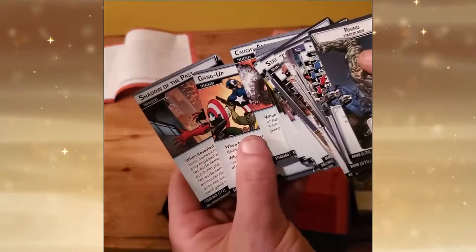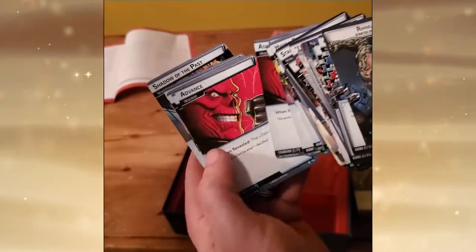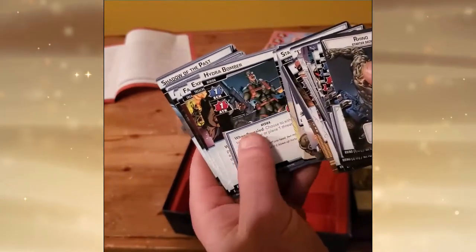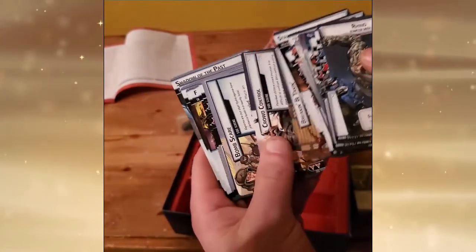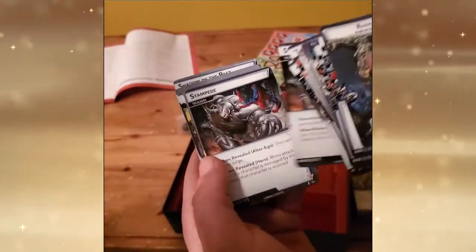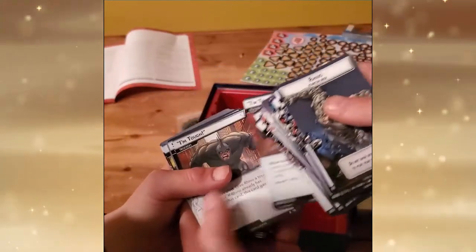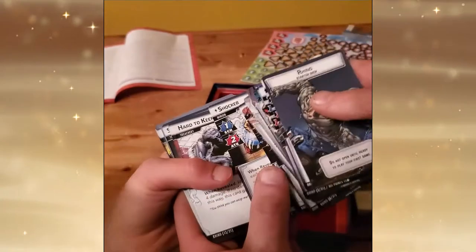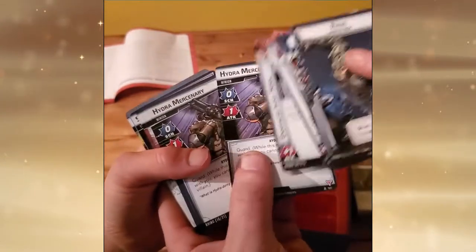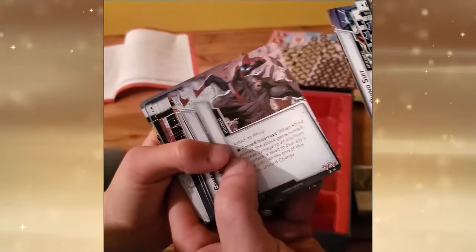Here we get into the Rhino deck — another enemy deck. We've got lots of different enemy cards, and the Rhino is the first deck that the game recommends you start against. So that is the deck you're probably going to want to start with if you're new to the game. Shocker and Sandman, Hydra — we've got lots of great names from the series.